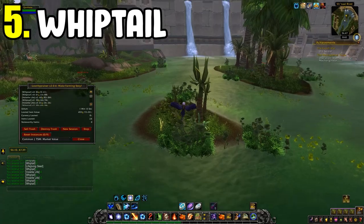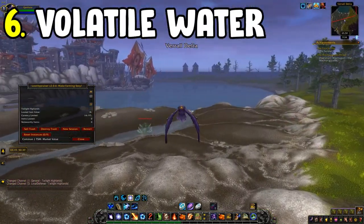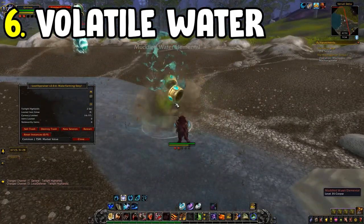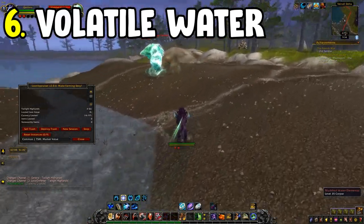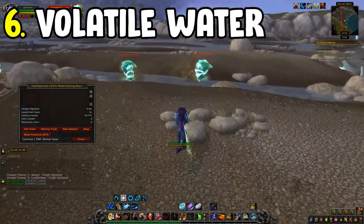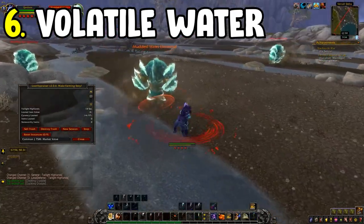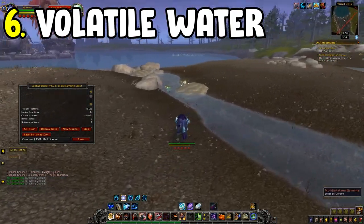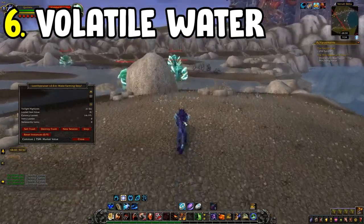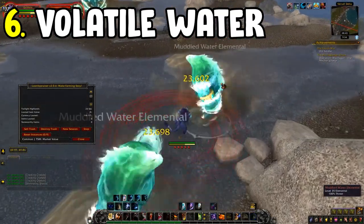Number six is the Volatile Water farm — another Cataclysm farm located in the Twilight Highlands. Follow the river all the way down to the sea, and just before the sea you'll find a load of water elementals. Gather up all those mobs and burn them down. They have a high tendency to drop Volatile Water, giving you a high gold yield for your time invested.